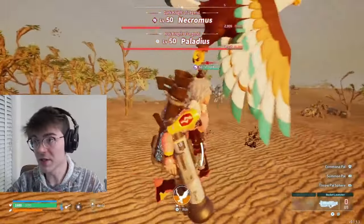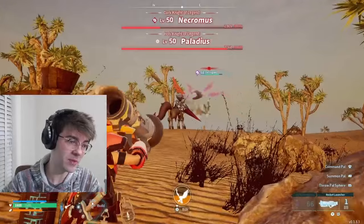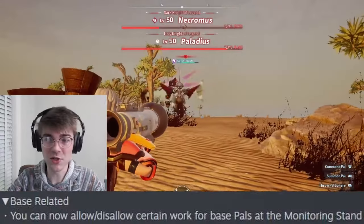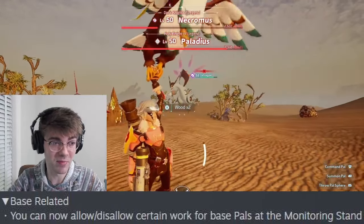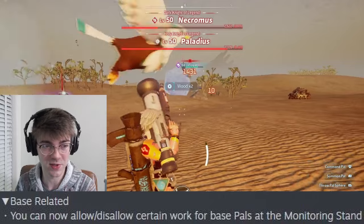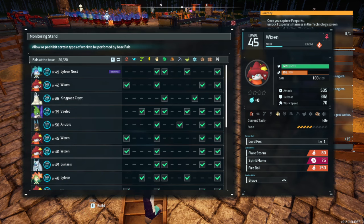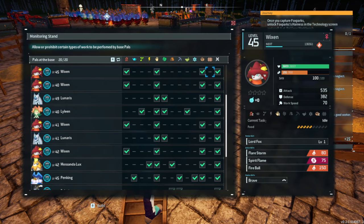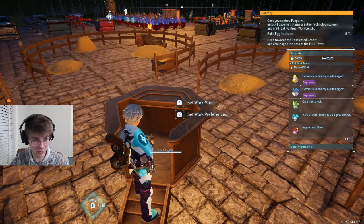For base-related updates: you can now allow and disallow work for base pals at the monitoring stand - absolutely gorgeous. Supposedly they got the idea from Sims. If you have a level 4 gatherer and you need something in the ranch, like honey for instance, you only want them ranching - you can turn the other ones off now. Really good update, going to speed up the efficiency of the bases. Chest fillers have also been added - you can choose where the minions put items in the chest now.